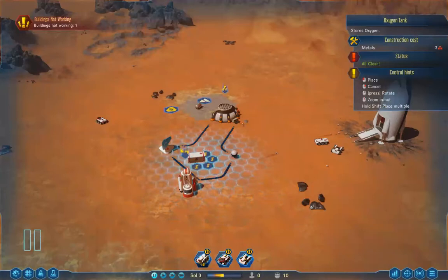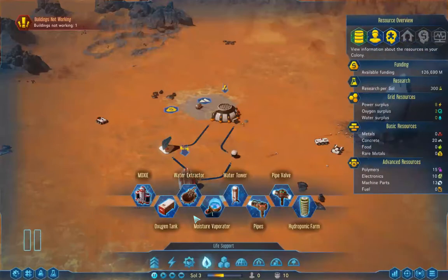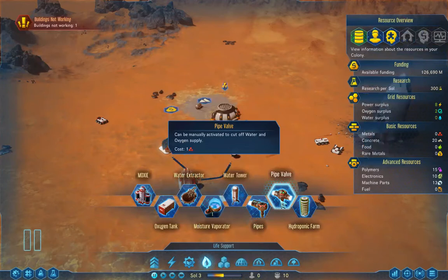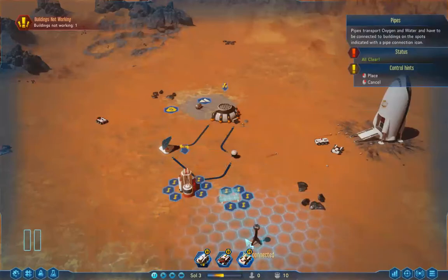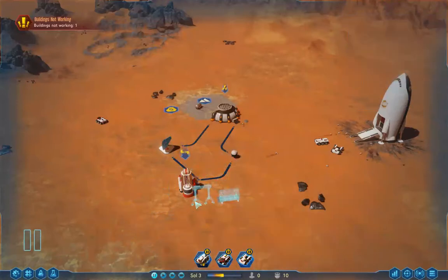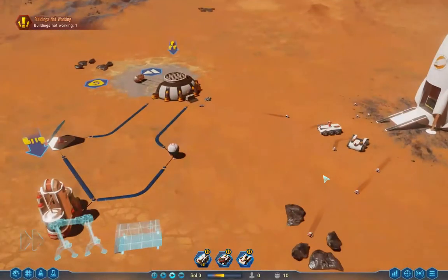It looks like it needs a pipe — it transports water and oxygen. Let's make some pipes. That's the pipe? Let's see what happens. Oh, I see — it makes above-ground pipes. No idea if that's the right kind of connection. Let's unpause and see. Across my little drones — this little area means I've maxed out on storage. Let's make a storage facility.